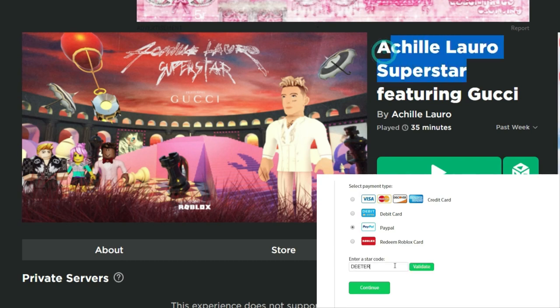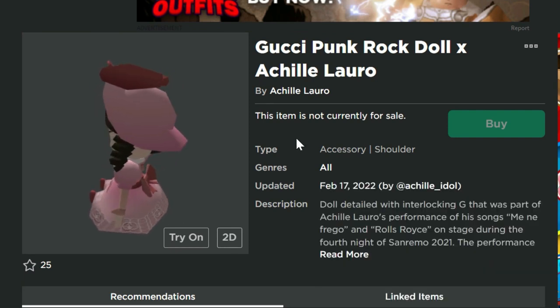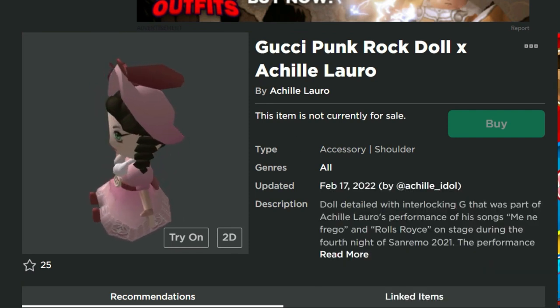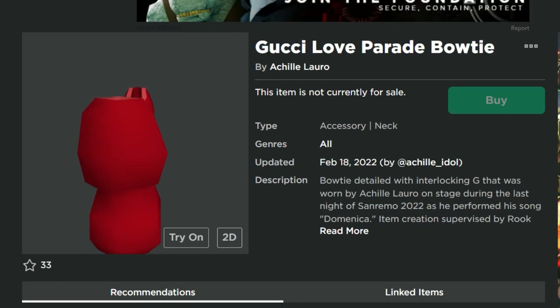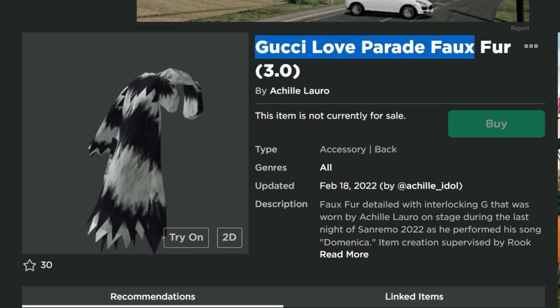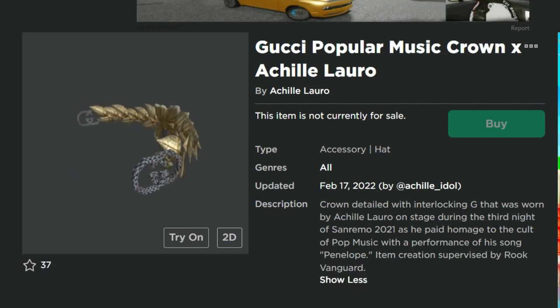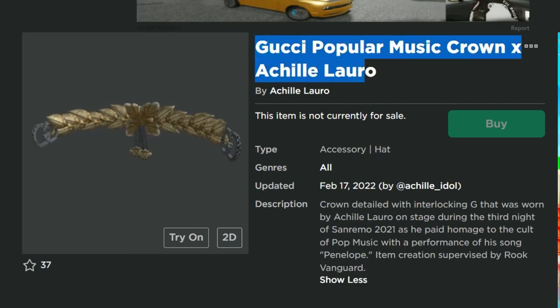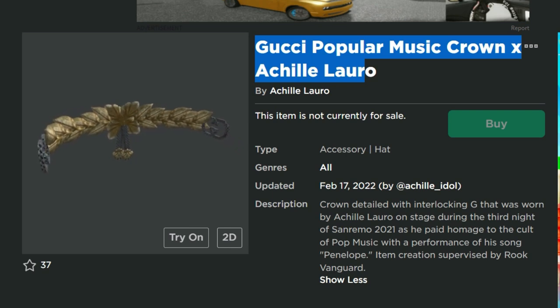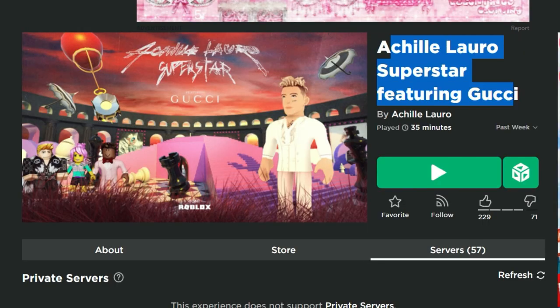Welcome back to Dieter Plays. In this game — Achille Lauro Superstar featuring Gucci — there are about seven free items you can get through a mini-game. These include the Gucci Punk Rock Doll, the Gucci Love Parade Bow Tie, the Gucci Love Parade Faux Fur, the Queen Elizabeth Skirt, and the Gucci Popular Music Crown, among other items. The link to the game is in the description.